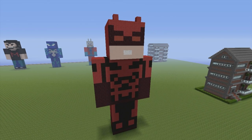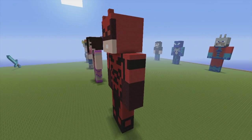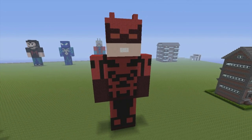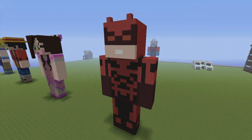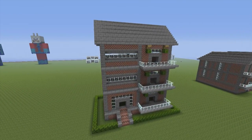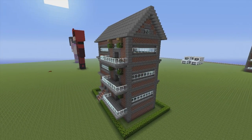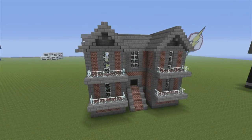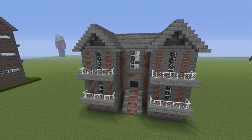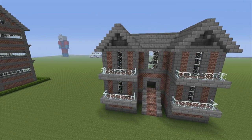Here we have a Daredevil statue. Daredevil came out on Netflix not so long after I made this statue, so I decided why not make him. You can find a tutorial for him on the channel. Very angry-looking Daredevil — kind of a favourite of mine, I've always liked Daredevil. Here we have one of my various brick houses — tutorial in the brick house playlist. Very cool looking and definitely a different design from what I usually make. Similar story with this next brick house — by the time you guys watch this, a tutorial will exist. It actually looks even better with a garden and functional balconies.